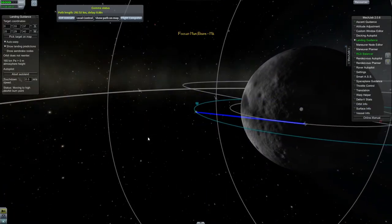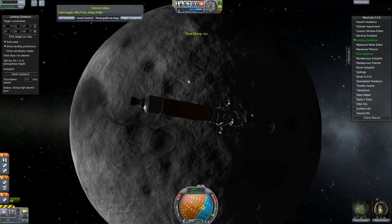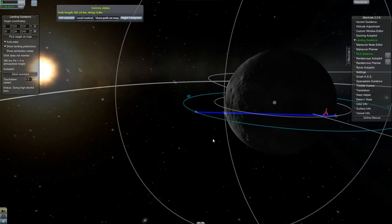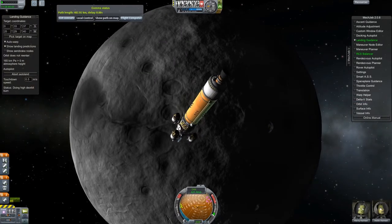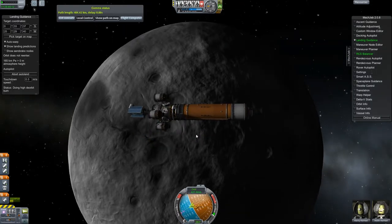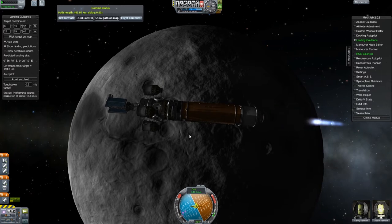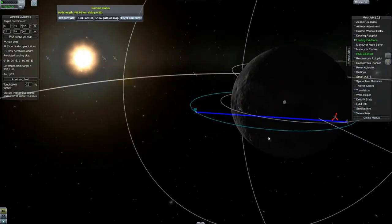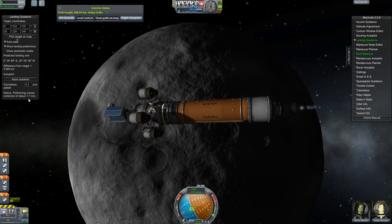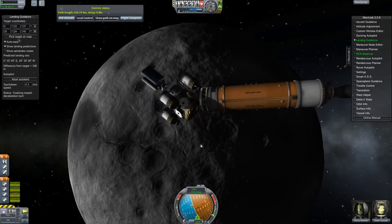Did we come into orbit backwards here? No, we didn't - the camera's just flipped around. That looks like a pretty good approach, so we'll see how this works. We're going to do a burn until this section has lost its altitude, then we'll hit the decoupler. Seven, four, three, two, one. Let's call that good enough for that stage because it's not very maneuverable.